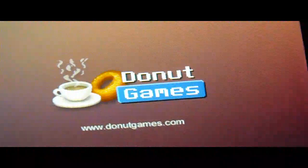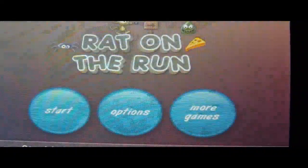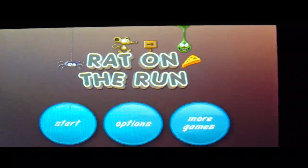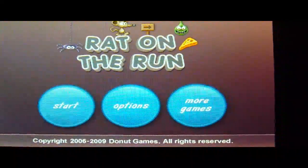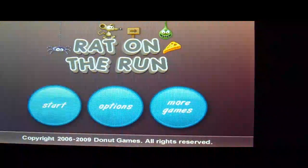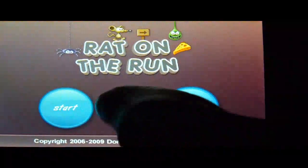It's by Donut Games. If you want to check them out, go to www.donutgames.com. So, Right on the Run — here you have three choices: Start, Options, or More Games. More Games will take you to their website to see the other games they have.